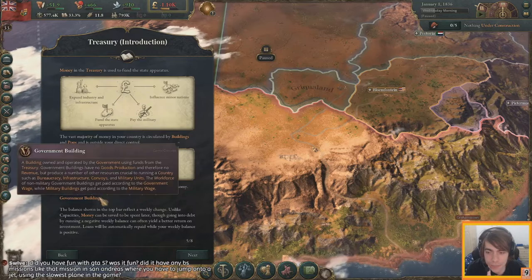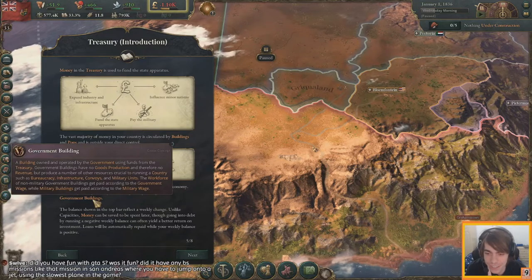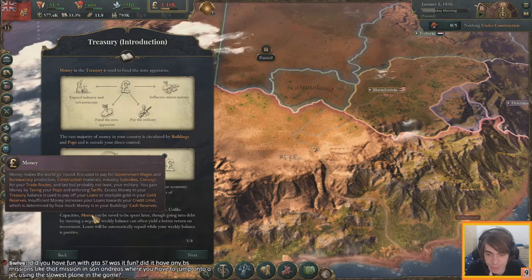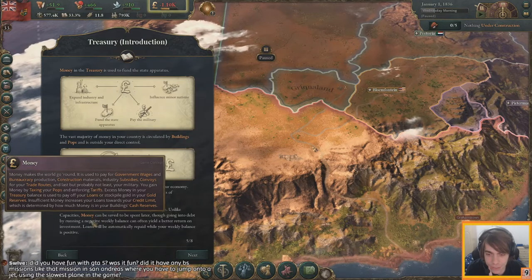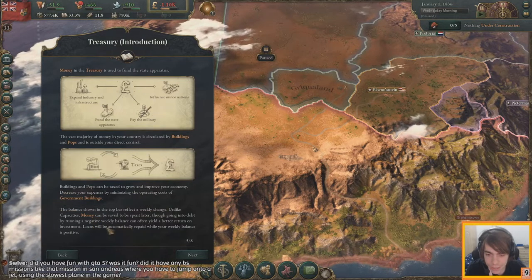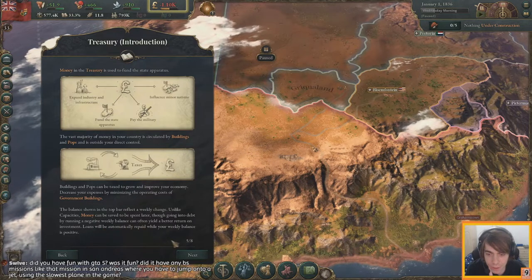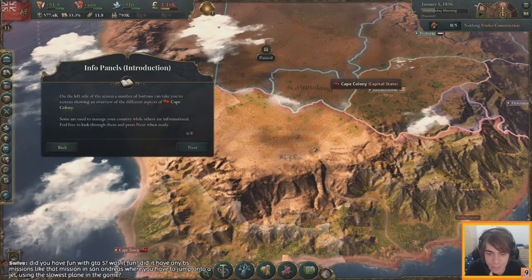The majority of money in your country circulates through buildings and pops and is outside your direct control. Things and pops can be taxed to grow and improve your economy — so we have to raise taxes. Money can be saved or you can go into debt; running a negative balance can often yield a better return on investment. Loans are automatically repaid while your weekly balance is positive.